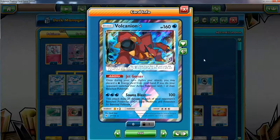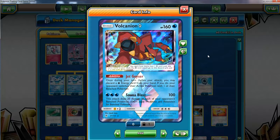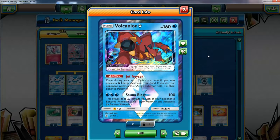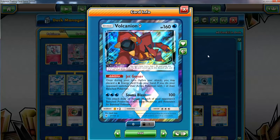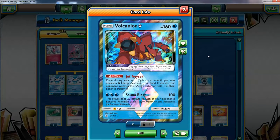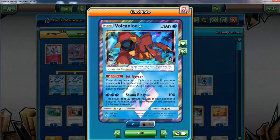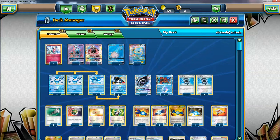Next we have Volcanion — the last water Pokémon. This Pokémon is all around perfect as a prism card. It has 160 HP, and Sauna Blast is an attack you might be able to use with Aqua Patch and a water energy attachment doing 120 damage to everyone else. But mostly the reason this is in is Jet Geyser. I love this ability — you discard a water energy and force your opponent to switch something. I've used it so many times to disrupt my opponent. It also discards a water energy to set up Aqua Patches. Nothing really wrong with this card.